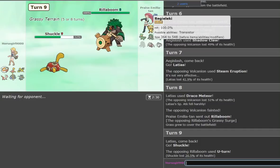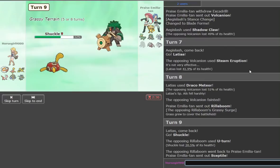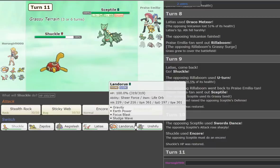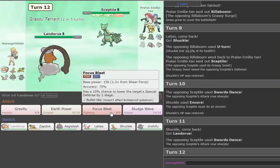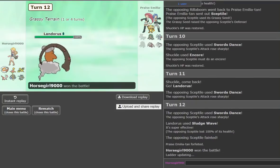He goes Rillaboom to capitalize. We go Shuckle — U-turn seems to be his consistent play. He's probably going to take advantage with Regieleki or Drillbur. He goes Sceptile — oh! We can just Encore the Swords Dance. That was short-lived. We go Landorus and just go Sludge Wave — I don't want to risk any nonsense. No point in risking a Focus Blast miss. The Sceptile strategy was subpar, to say the least.